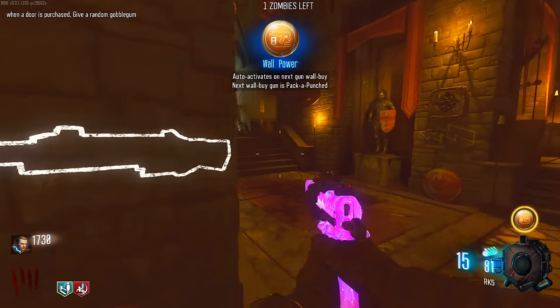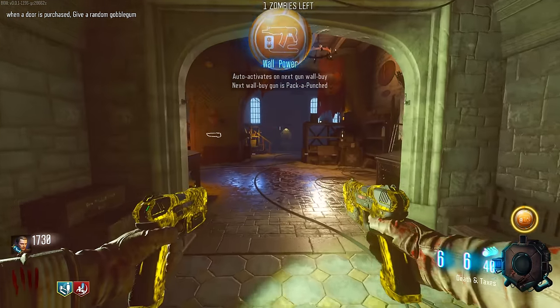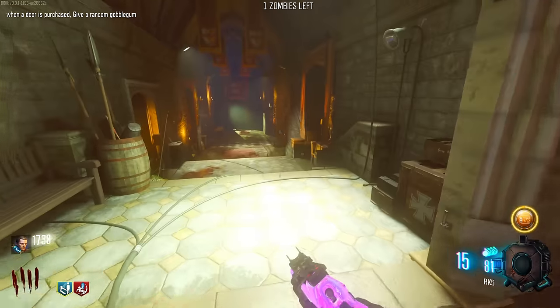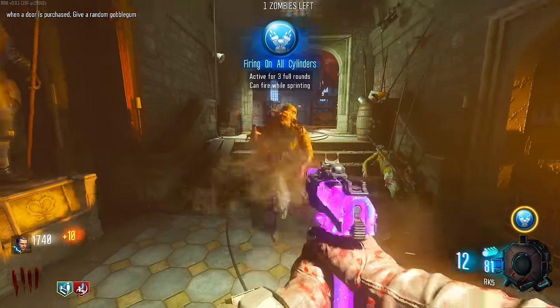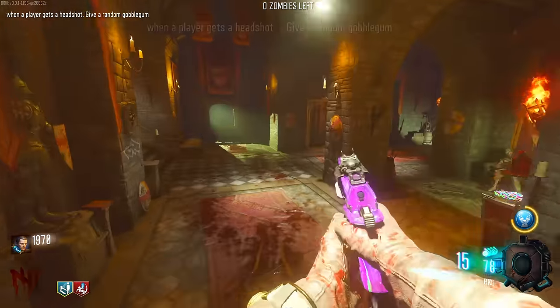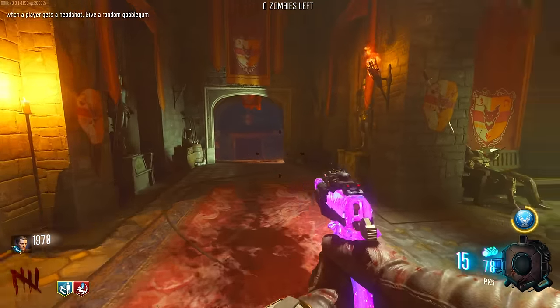Open this door - now I've got Wall Power. I kind of want to keep this because if we purchase literally anything... we're not going to have enough, are we? It's like 3000 points. If I get a headshot, I get another random gobble gum. Did I get a headshot on the very last zombie? How did I lose my Wall Power? Was it the fact that I opened two doors and it just lagged?